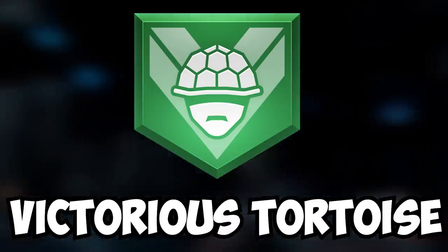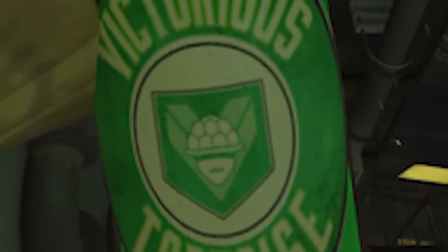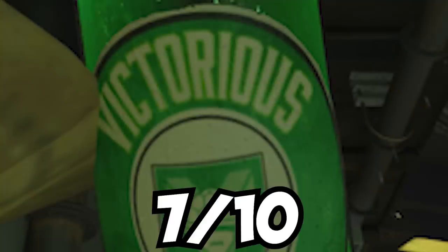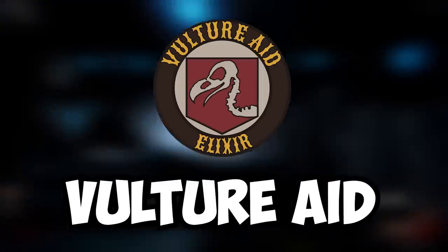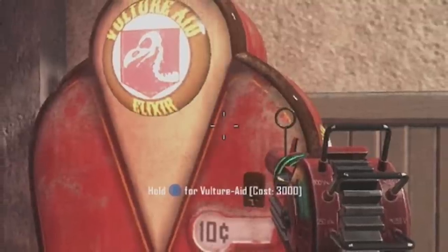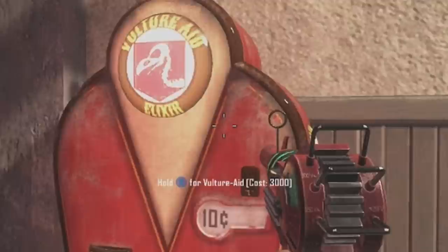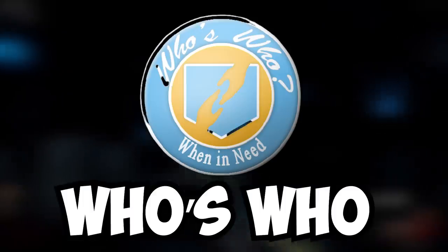Victorious Tortoise. Another one of those rare occurrences where a perk added in Black Ops 4 actually had a purpose. 7 out of 10. Vulture Aid Elixir. The perk that does a million things is just another reason that the easiest map in zombies' history is even easier. 6.5 out of 10.